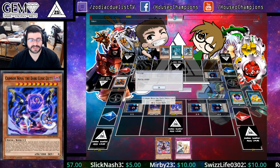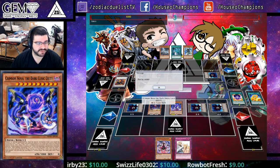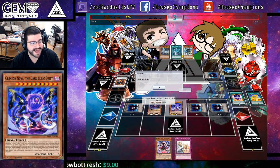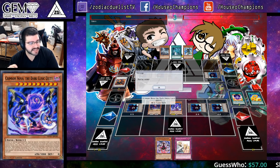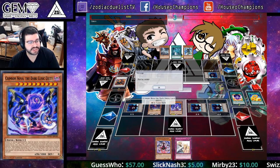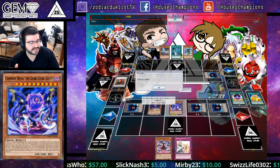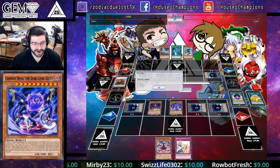Let's go ahead and read through this card because it's going to be very essential to a lot of your replays. Cannot be normal summoned or set. Must be special summoned from your hand by revealing three other cubic cards in your hand with different names, and cannot be special summoned other ways. Unaffected by other monsters' activated effects whose original attack are 3,000 or less. When this attacking card destroys a monster by battle, you can activate this card — this card can make a second attack during this battle phase. During your end phase, each player takes 3,000 damage. You can only use this effect of Crimson Nova, the Dark Cubic Lord, once per turn. What a card!